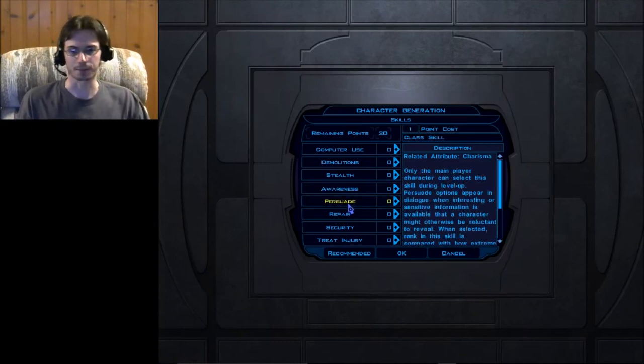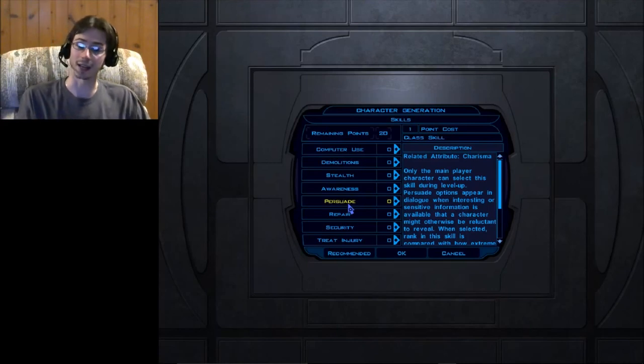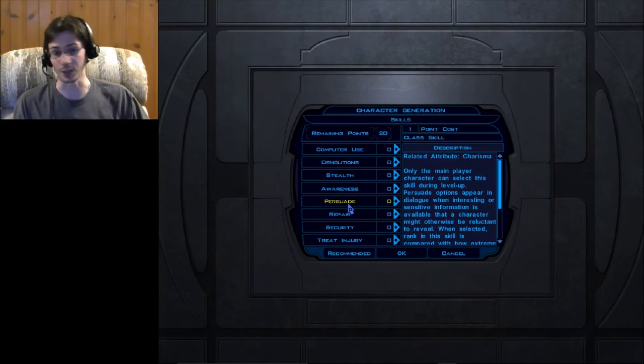Persuade is a skill that allows you to talk to people and convince them to do things they might not normally do. In dialogue, there might be options to get someone to reveal where a hidden base is, or to convince a guard to step away from his post while you sneak inside. The more points you have in Persuade, the more success you'll have with those dialogue options.